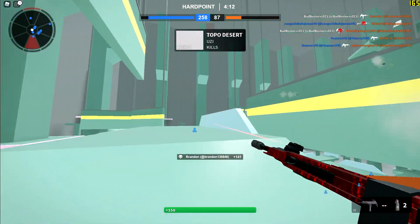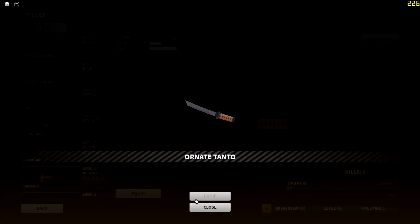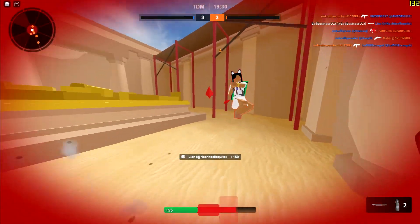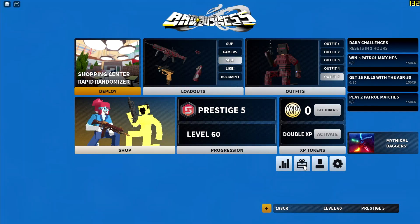Bad Business update 3.08 just dropped and we got a ton of new content including three weapons, a new map, and a lot of quality of life updates. Here's everything that was added.